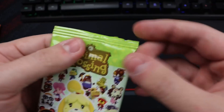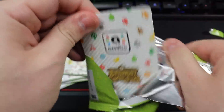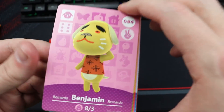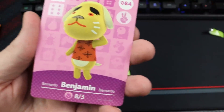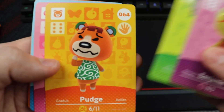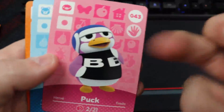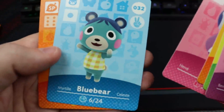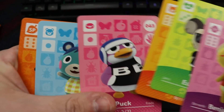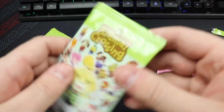Alright, series 1 — it's been a while! With the dramatic turnaround: we got Benjamin, Eugene, Pudge... Puck is great, actually one of my favorite villagers in general. Blue Bear is a good one, and then we got the man, the myth, the legend — Tom Nook. This is a great pack; got my favorites at the end with some solid ones in the beginning. Series 1 is very, very solid.